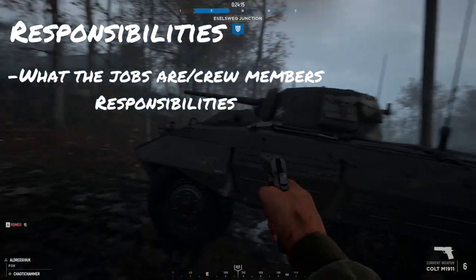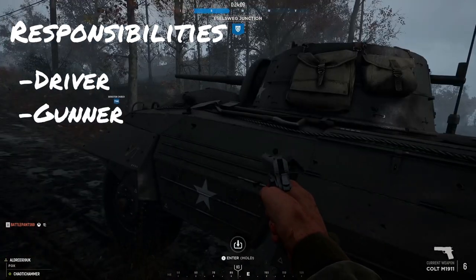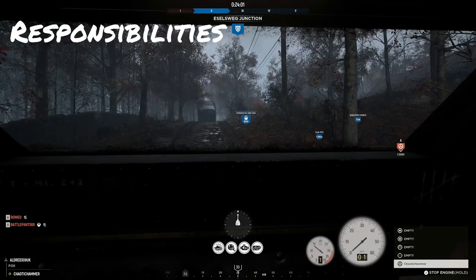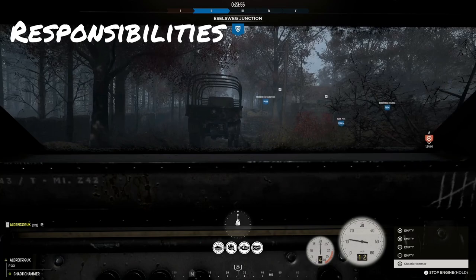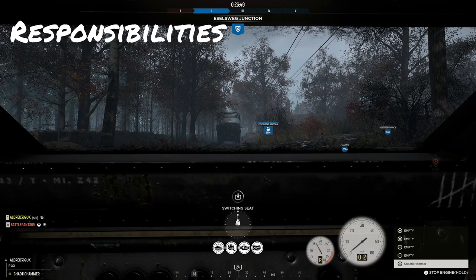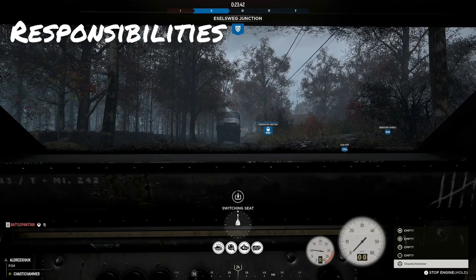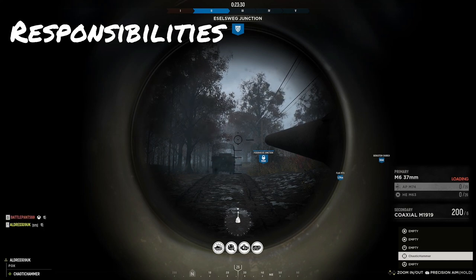Now I'm going to go over the different jobs and responsibilities of the crew members. You have three jobs: the driver, the gunner, and the spotter. The driver moves the vehicle to the battlefield and takes routes to flank around depending on what you're doing. Vehicles from World War II are mostly manuals. In some vehicles you do have a hull machine gun to assist attacks on enemy infantry, but it is kind of hard to use.